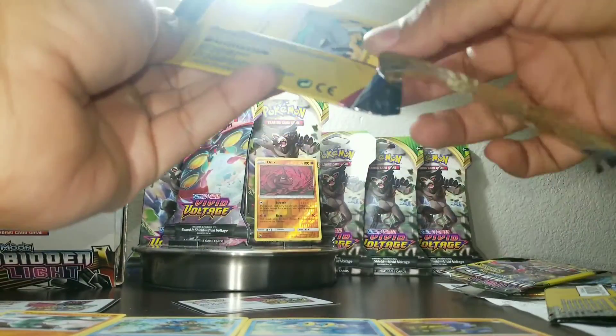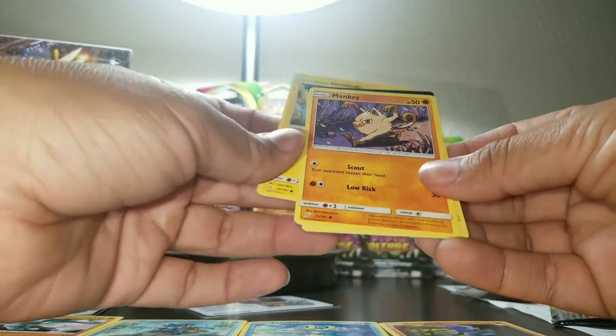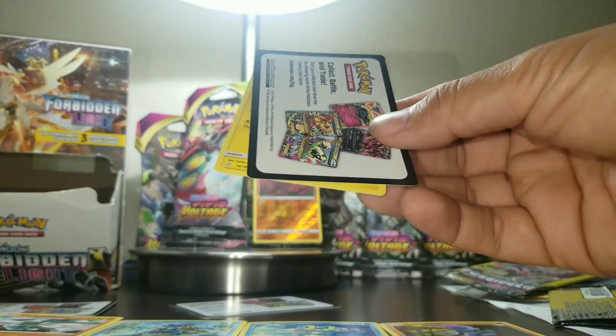Right off the bat we got Geodude. Nice — a Manky and a Persian. Not as good as that first Onix pull, but pretty good.